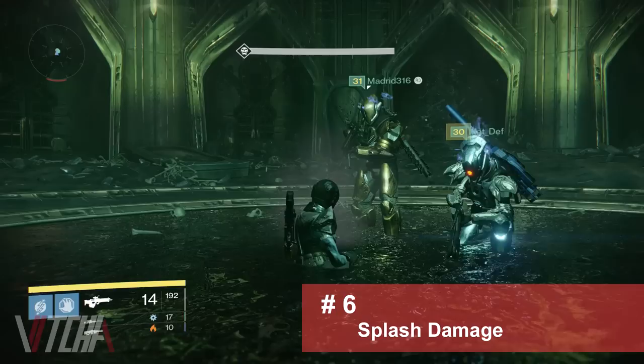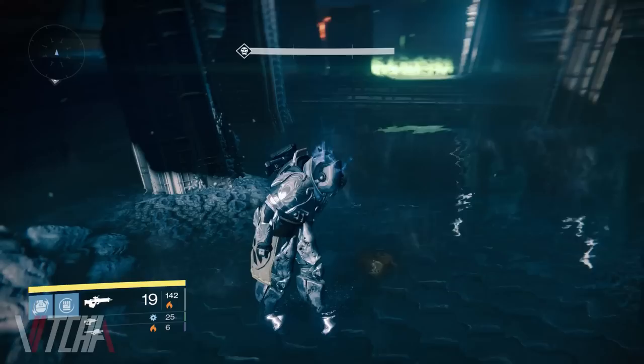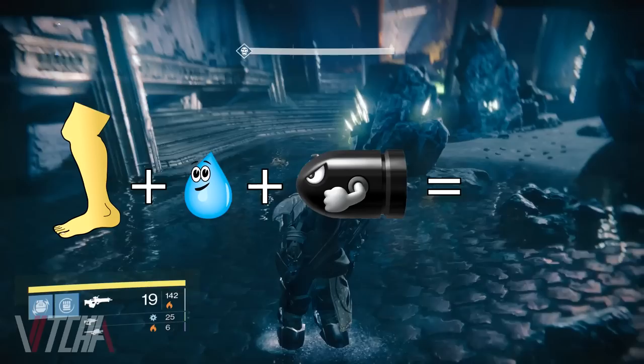Normally when you're in the first person perspective, you're able to look down and see your character's legs — no big deal, right? Well, what you may not know is that for whatever reason, you're able to damage yourself by shooting yourself in your character's leg if you're standing in water. It doesn't matter if the water is up to your ankles or waist. With the right mixture of your leg, water, and bullets, equals death.